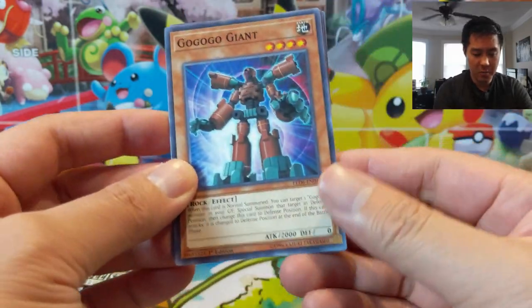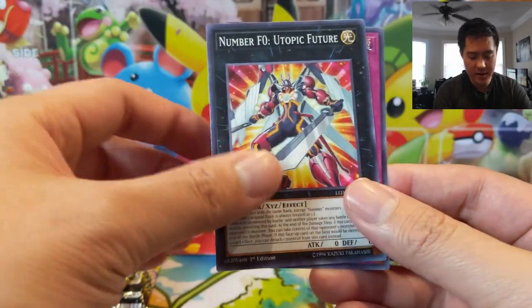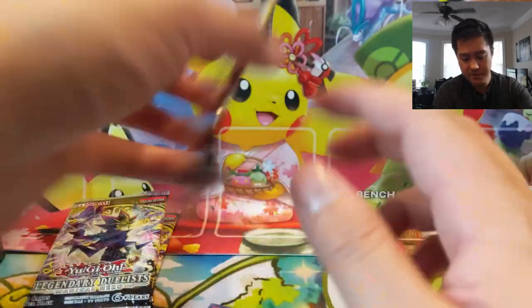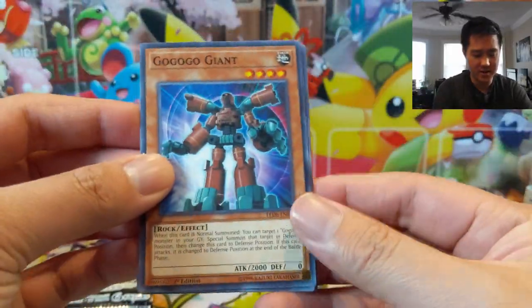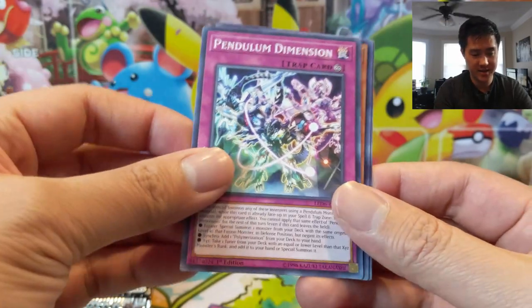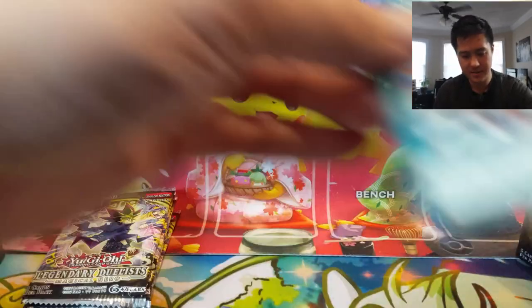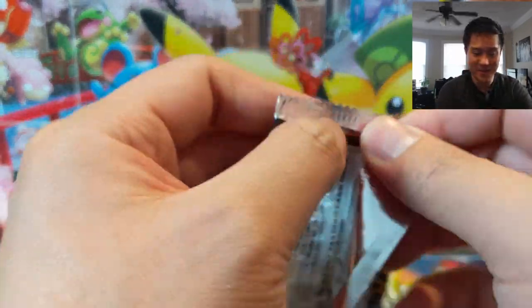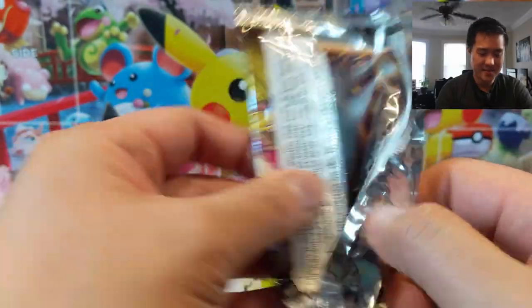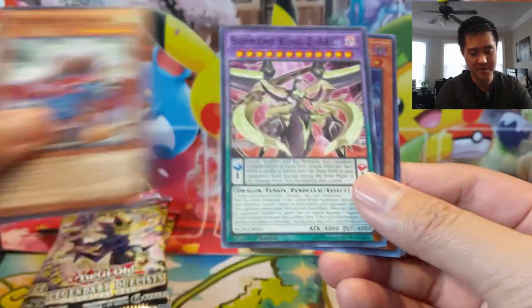If you've opened any of these packs, let me know if you managed to pull any of the chase cards — I have no idea what the pull rates are. I find it interesting how small these sets are: about 17 and 29, so 46 cards altogether. And you get 36 packs in a box — because of how chase cards and short prints work, it could still take many boxes to pull the whole set, but yeah, it's such a small set.